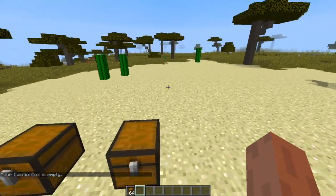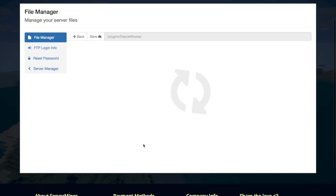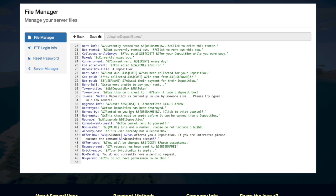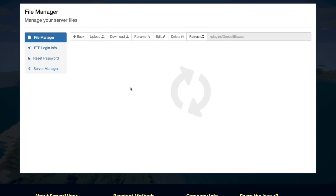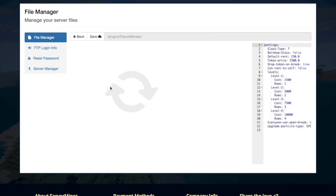We're going to have a look at the config file where you can change various settings. Here we are in the Server Miner control panel in the Deposit Boxes folder. As you can see there are three different files. The middle one, data.yml, obviously stores all of your data. The lang.yml has all of the messages that will pop up in chat — these have different color codes you can change. It also has the evicted message: when you get evicted you have 15 minutes to get your items before they get destroyed permanently, so be very careful of that.